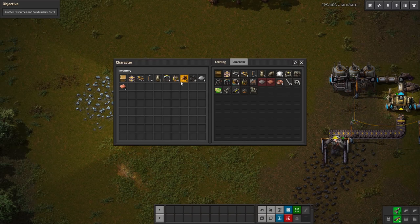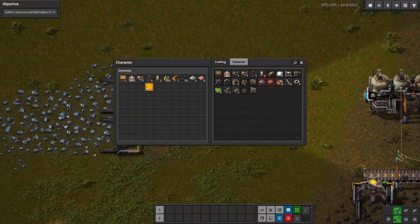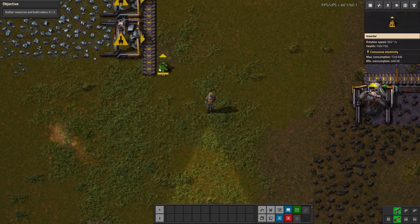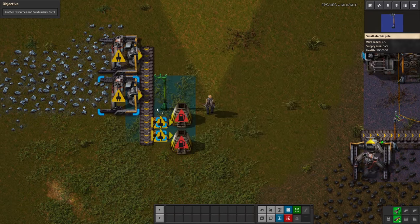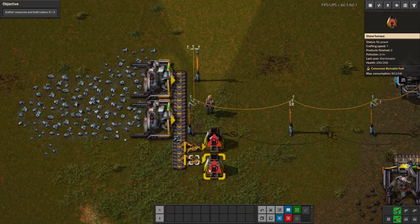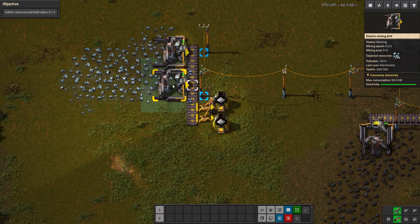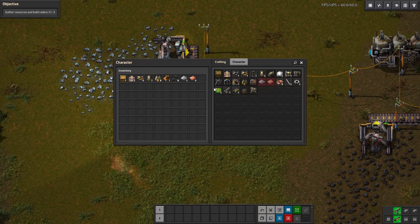We currently have no radar materials but we do have mining drills and furnaces. We need 25 iron gear wheels. Now I did mention trying to eliminate belts and inserters — a lot of that was because the previous level had us using burner inserters which need fuel. These electric inserters obviously just run on electricity, which makes this process a lot easier. Also, this electric mining drill is actually twice as fast as a burner mining drill.